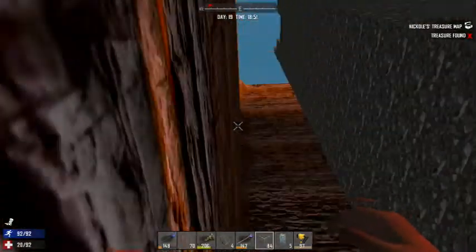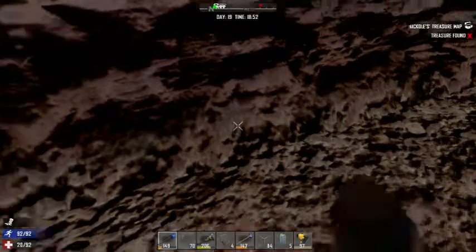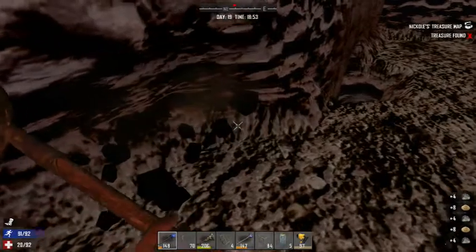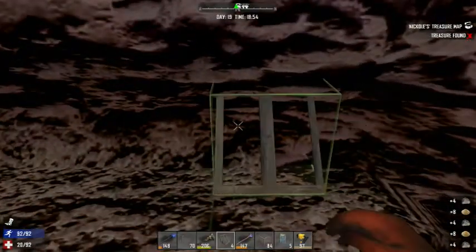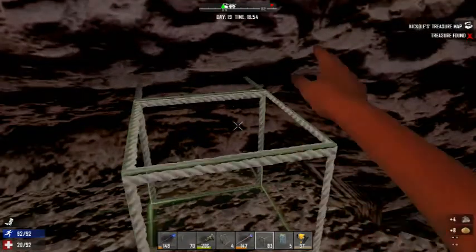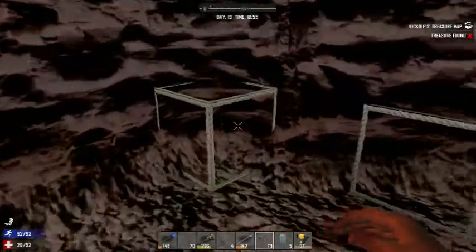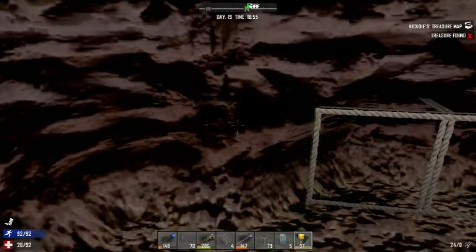Scrap. Ooh, we got an egg in there. So I go in yours and get the... where did I put that forged steel? I could've sworn I put it back. Maybe it's not in there. That sucks.